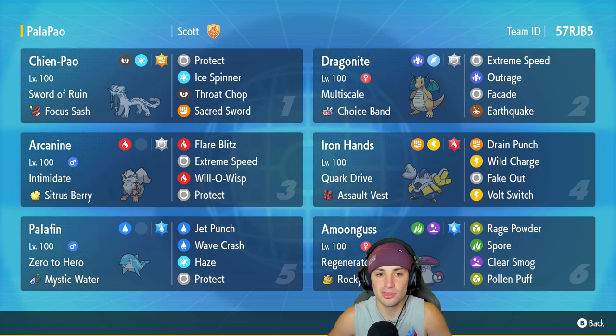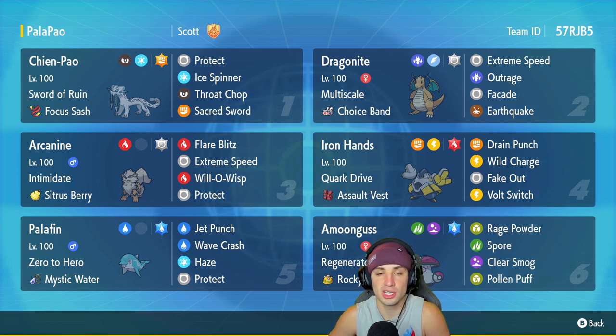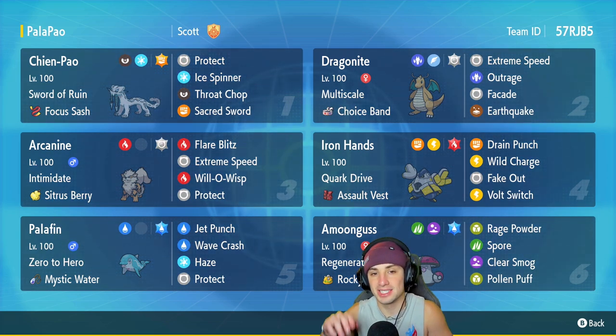Iron Hands is so strong on the ladder — even in Series 3 it's still going to be viable. We got Palafin as our fifth Pokemon. Palafin's just so good all around. If you can swap him in and out, you get him into hero form and he can hit like a truck with first-turn priority Jet Punches and Wave Crash. It also learns Haze, which is great for going up against Dondozo teams or teams with crazy stat boosts. Its item is Mystic Water to give that water damage a little boost. Finally, Amoonguss is our support Pokemon with Regenerator and Rocky Helmet, running Rage Powder, Spore, Clear Smog, and Pollen Puff. You want to rent this team? The rental code is at the top right corner.